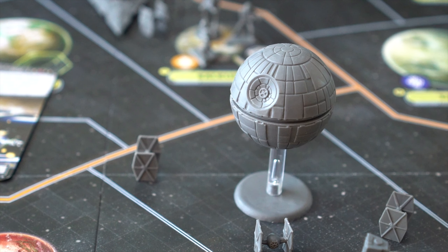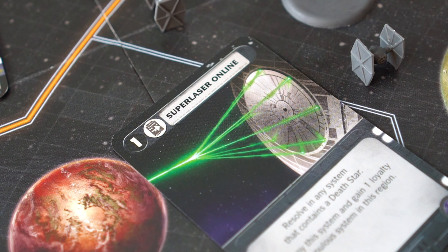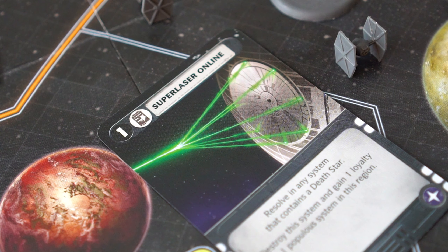Finally, the Death Star. We'll talk about this more in a future video, but if the Death Star happens to destroy the Rebel base in one fell swoop, then the Imperial forces immediately win the game.